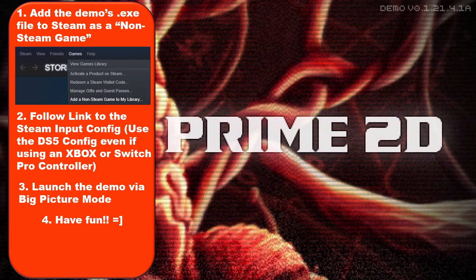To use this controller config, just add the .exe of this demo to Steam as a non-Steam game. Follow the link in the description for the controller config, and then launch the demo through big picture mode. If you have an issue, leave a comment and I will try to get back to you as soon as I can. Otherwise, have a great day!